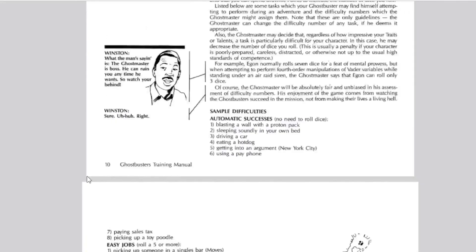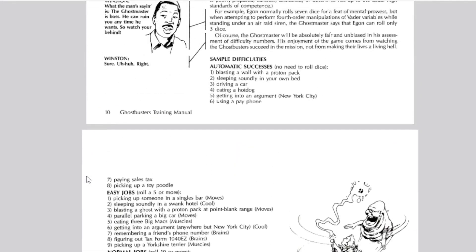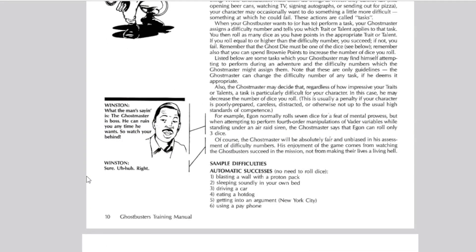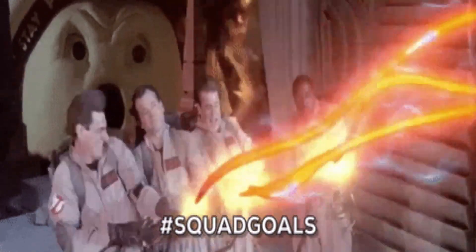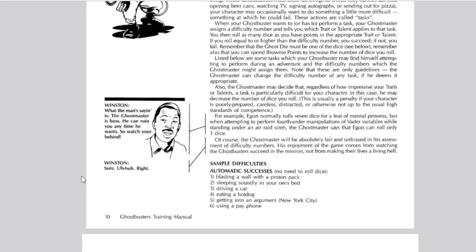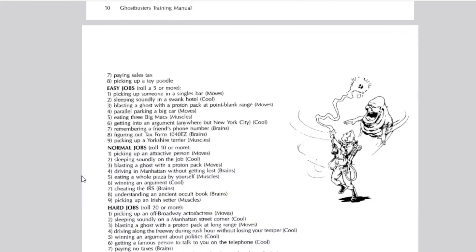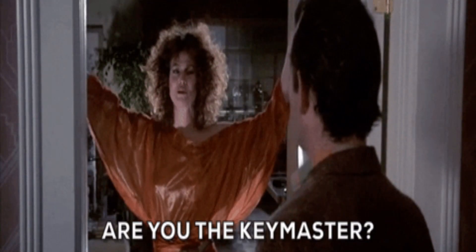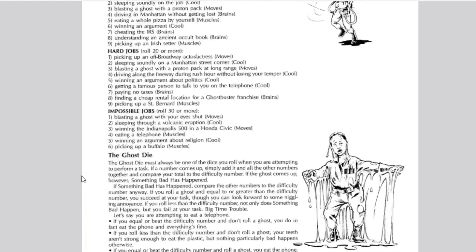There are several things you can do throughout the game. For example, you might be trying to blast a wall with a proton pack, drive a car, eat a hot dog, get into a regular argument in New York City, or use a payphone — you know, that's the 80s. Tasks fall under easy, normal, hard, or impossible jobs.